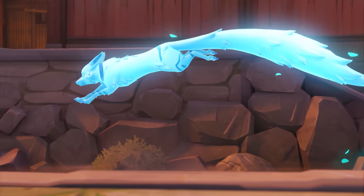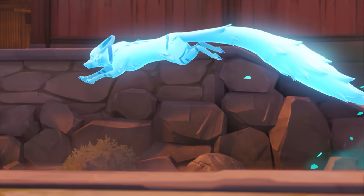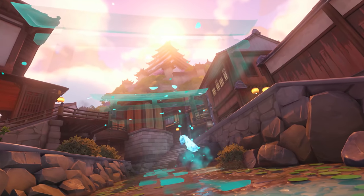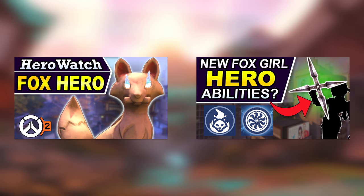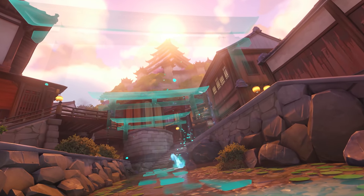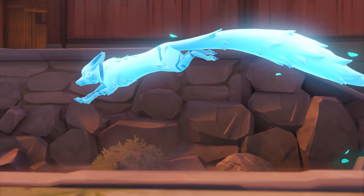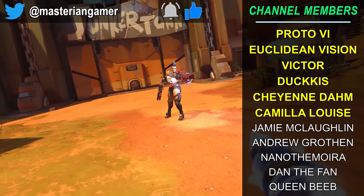This is a very interesting one overall. I've been contemplating the Kanazaka fox girl for years at this point, so I'm very intrigued by seeing how this might play into the rest of the hero's kit — and of course what the rest of that kit ends up being. I've done a number of videos on the Kanazaka fox girl in the past and I'll have some of those linked in the cards on screen. I know we just got Junker Queen as a new hero revealed and we really should all be focusing on her, but I just can't help but feel super excited to learn more about the Kanazaka fox girl as well.